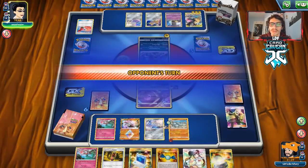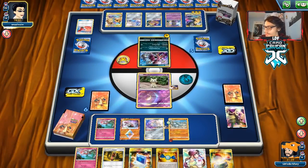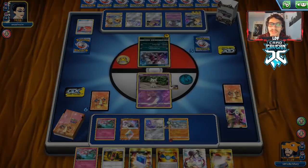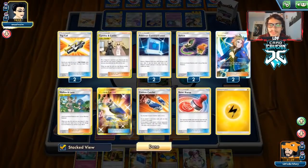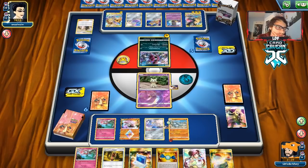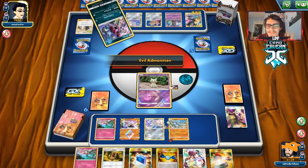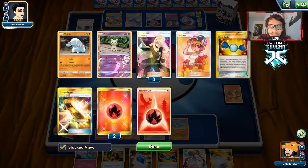We could go into Donphan since we do have Last Chance Potion. We'll Poké Communication next turn probably for another Jirachi — we're just going to make our opponent do more damage with Evil Ammunition so we can Last Chance Potion our Donphan. We want to avoid breaking the Sturdy lock. If we had the Dojo we could knock out Hoopa — 90 plus 40 is 130. But it's not in the deck.